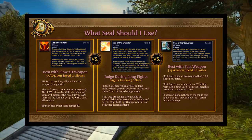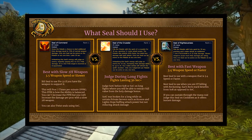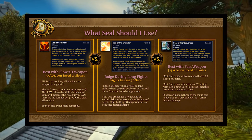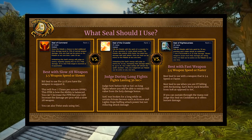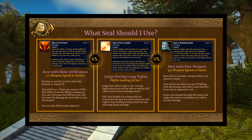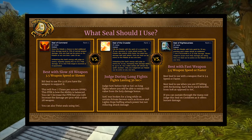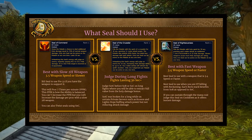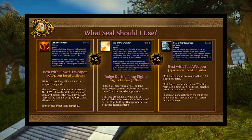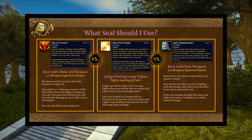There's a strange story around Seal of the Crusader. For potentially years, private servers had it functioning improperly — you were getting the bonus attack power and attack speed but not the drawback of reduced damage on each attack. This made Seal of the Crusader BIS and shifted the meta. Now it's functioning in a Blizzard-like fashion on servers like Northdale, and paladins have noticed a substantial difference, so Seal of Righteousness has become better for fast attack speed weapons.